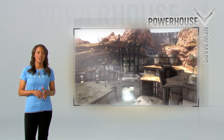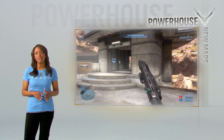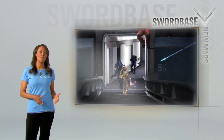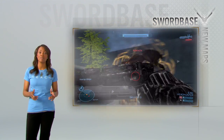This is Powerhouse — a hydroelectric plant primed for carnage. Control the interiors, watch the rooftops, and get your hands on that sweet, sweet rocket launcher. Next stop, Sword Base — a maze of hallways and catwalks. Keep your head on a swivel, because your enemies will be above and below you.